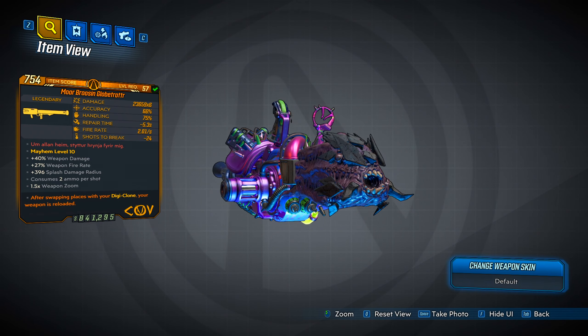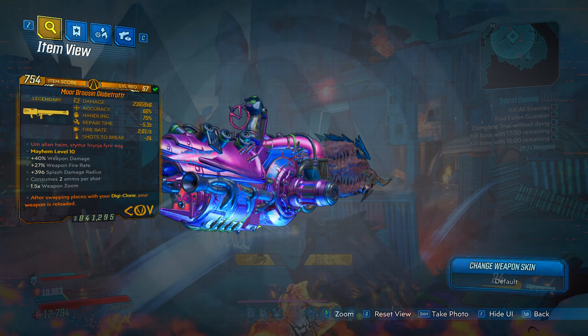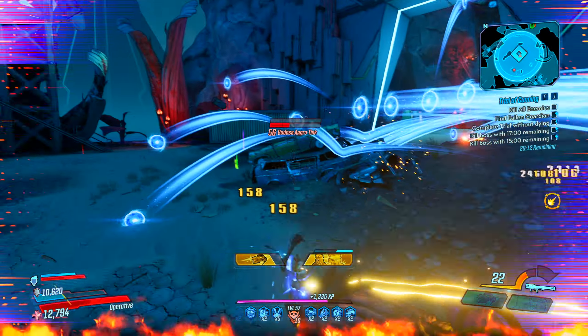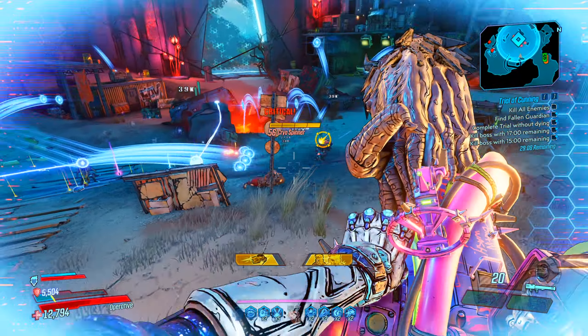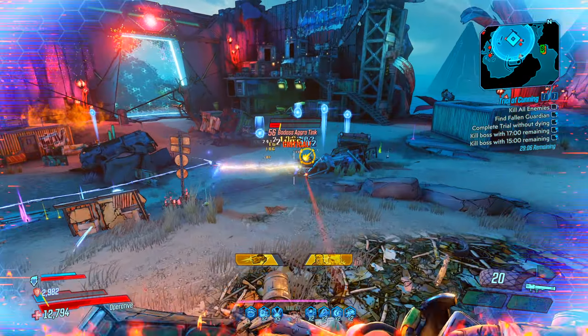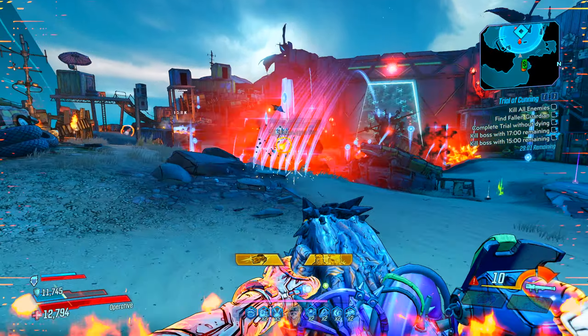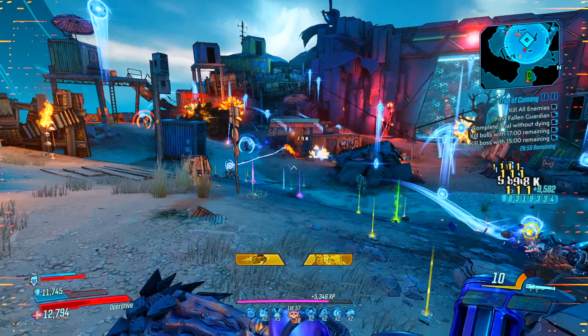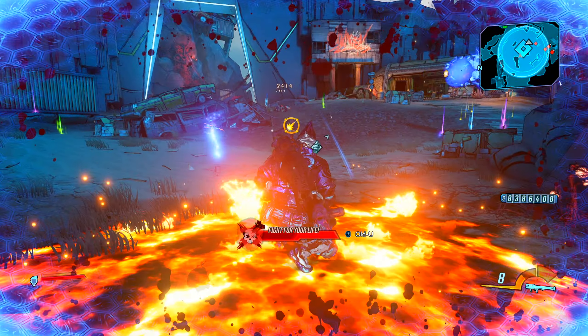The Globe Trotter is a COV launcher that looks a lot like the Yellow Cake. Its special effect is when you fire this weapon it shoots a blade-looking projectile, kind of like the Boring Gun, that goes along the ground. Once it hits a solid object it begins bouncing up and down like a basketball, dealing explosive damage. This is obviously a nod to the Harlem Globetrotters basketball team, which makes a lot of sense. This launcher can also come in any element.